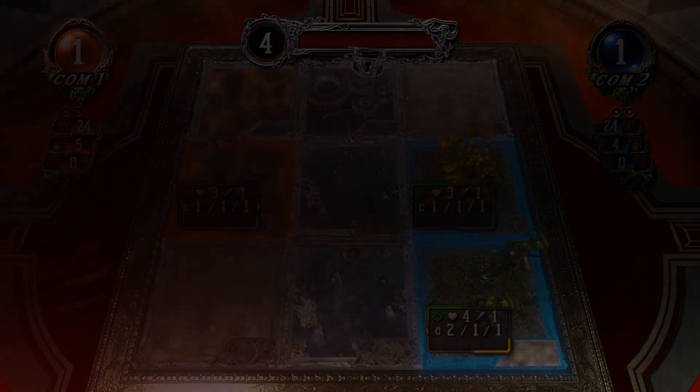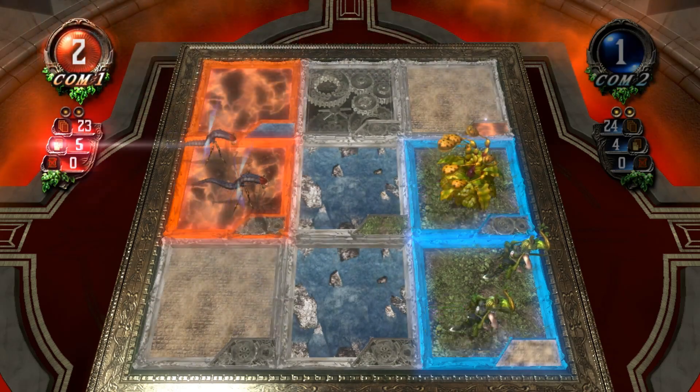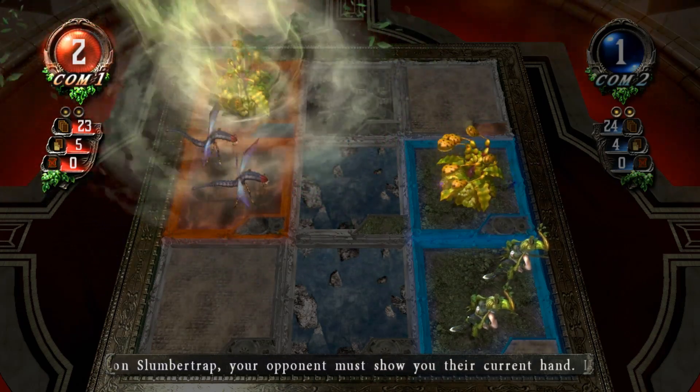Computer one. Draw card, mana charge, mana release, summon. And there's the other slumber trap.